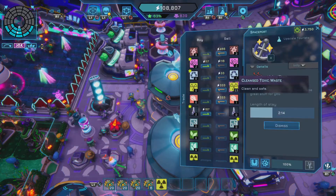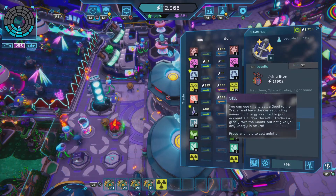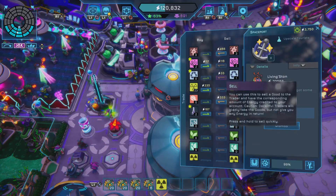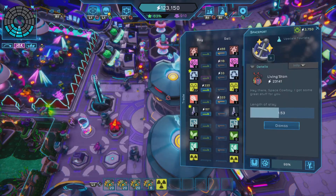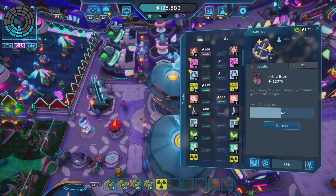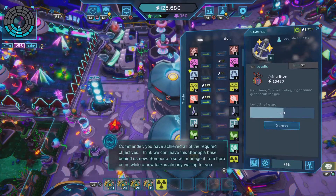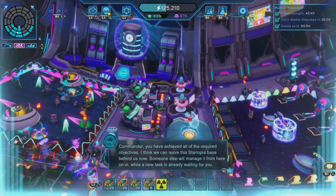Alright trader, let's get rid of some of this cleansed toxic waste. He's actually got quite a lot of energy, which is good. Just selling it just to buy it back - I don't get that personally. Commander, you have achieved all of the required objectives! Oh, I think we can leave this Startopia base behind us now.